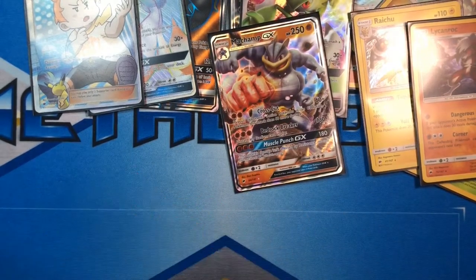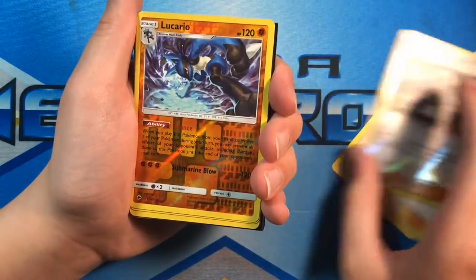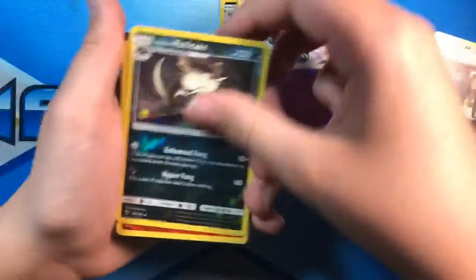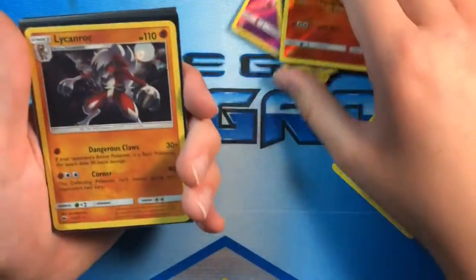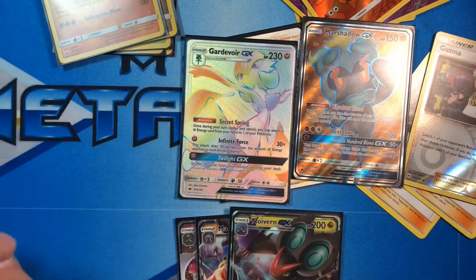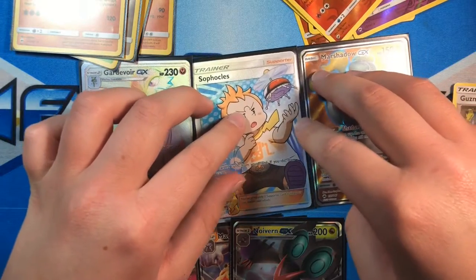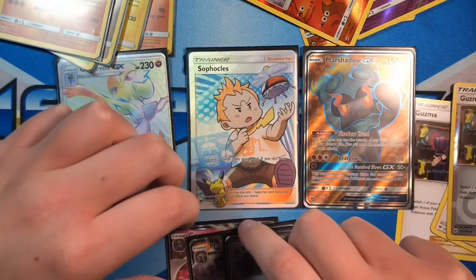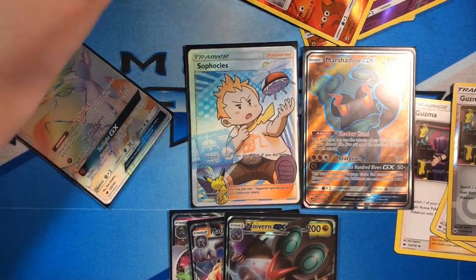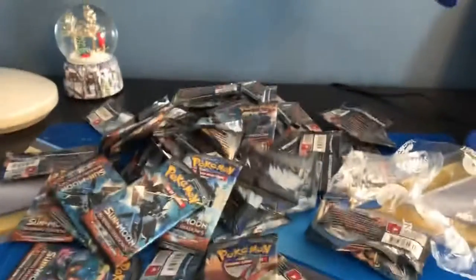Just give me one minute and I'll go over my pulls. Here is a summary: one, two, three Guzma — one of which is reverse holo. Six reverse holo rares. Five holographic rares. Three GXs, two full arts, and one rainbow rare. Overall I'd say an average box — pretty alright. Getting two full arts is not too common, but of course one had to be a Sophocles. Still missed out on one GX overall. A pretty good box — thank you guys for watching and I'll see you in the next video. I now regret everything I just did — I really don't want to clean all this up.